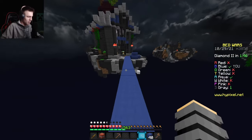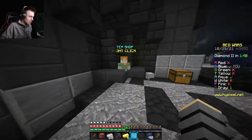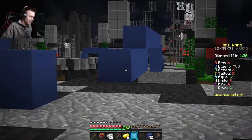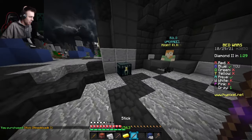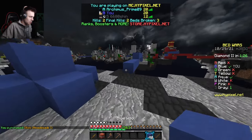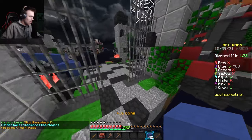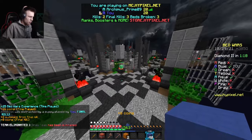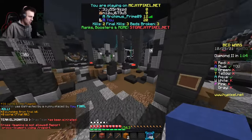I'll buy a knockback stick. The reason is when people are going to be outgearing me — they'll probably have Sharp or something — I just need to smack them off quickly without getting into a real fight. Gray fell in the void and gave me the final kill. Now it's me and aqua team. Time to find out if my KB stick is powerful enough.